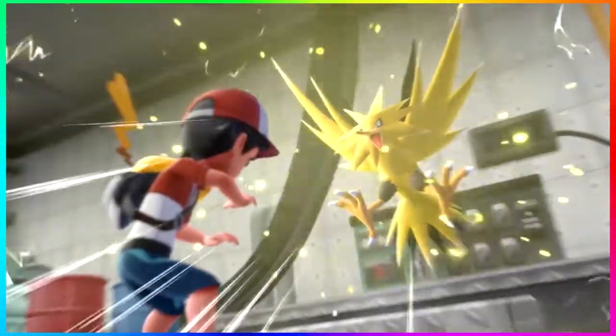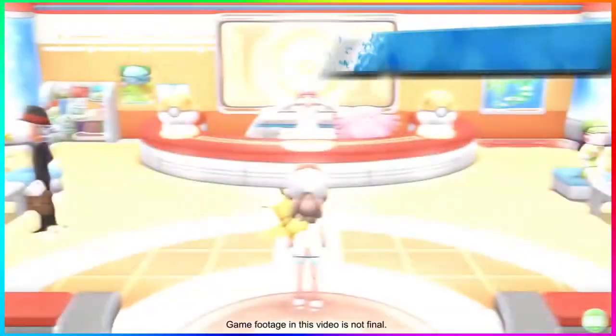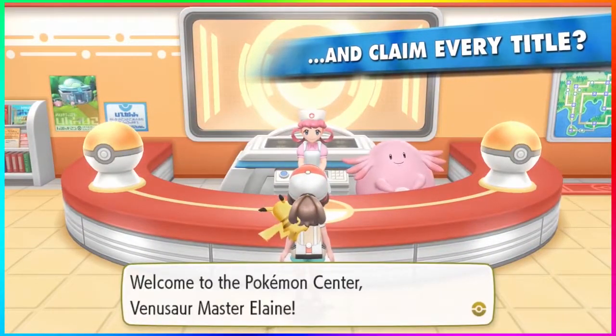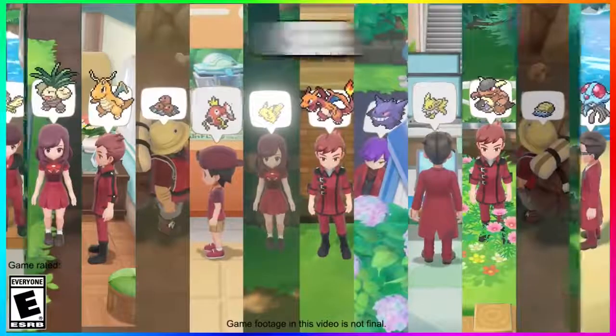The Mewtwo and legendary bird master trainer titles are the ones I'd most want to knock off. When you defeat these master trainers, as seen at the tail end of the trailer, Nurse Joy will greet you at the Pokemon Center as, for example, 'the Venusaur master trainer' with your name. It's unclear what reward you get for clearing all master trainers — they may be saving that reveal.